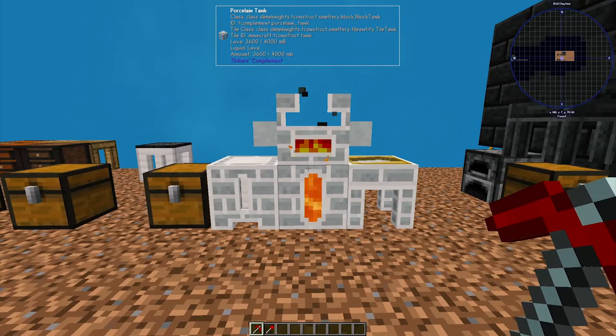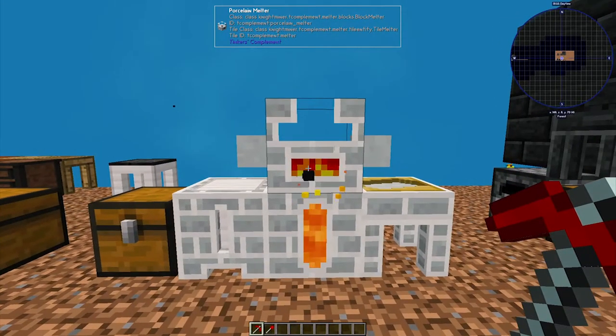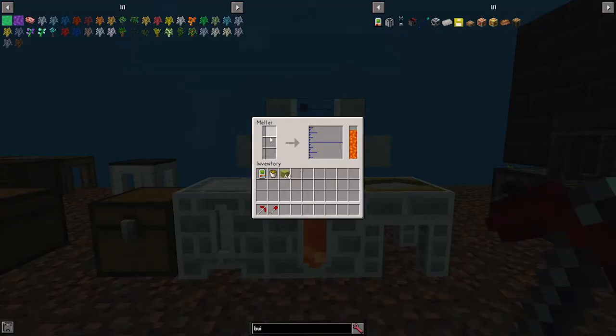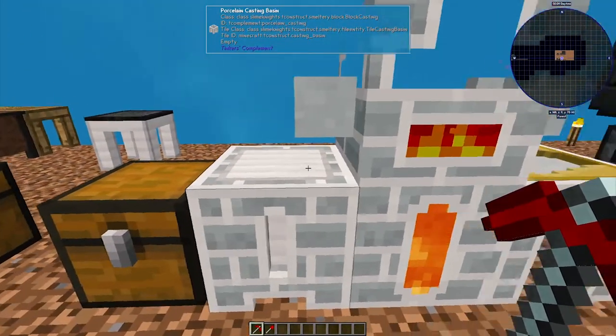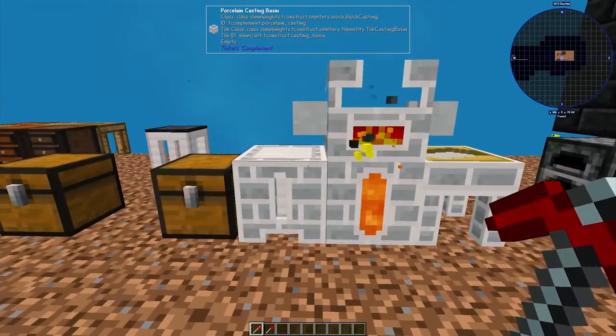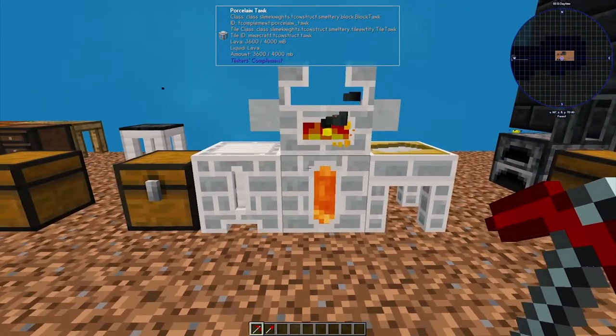You can click the card on the top right to watch my Modded Minecraft Playlist. First, I'm going to show you the basic porcelain melter. It looks something like this. The melter will contain 3 items. Using a fuel source, it will melt them down into a fluid, then cast it out into a block or ingot with a casting basin or a casting table.